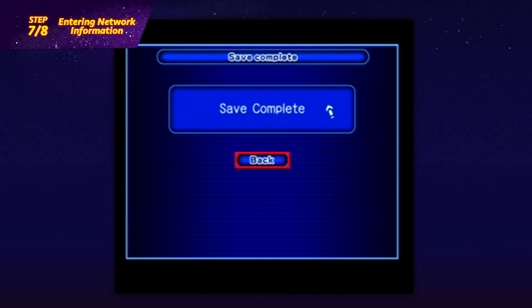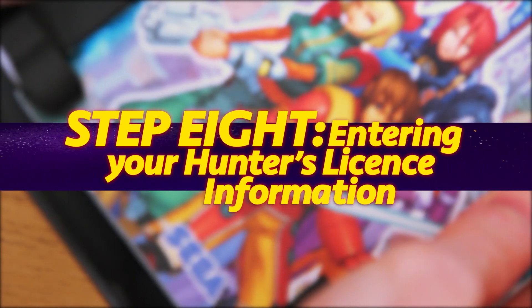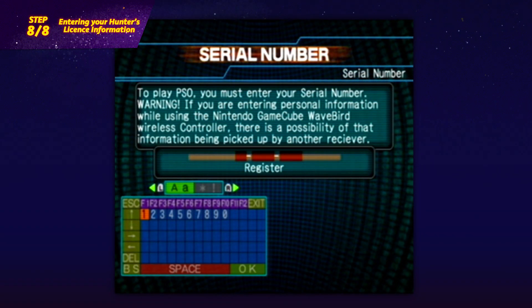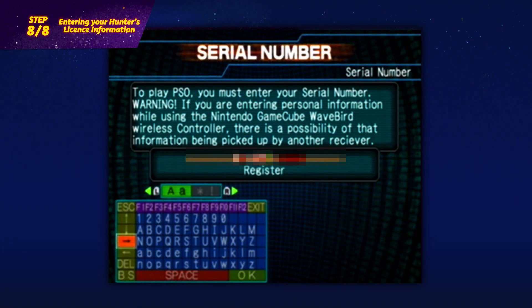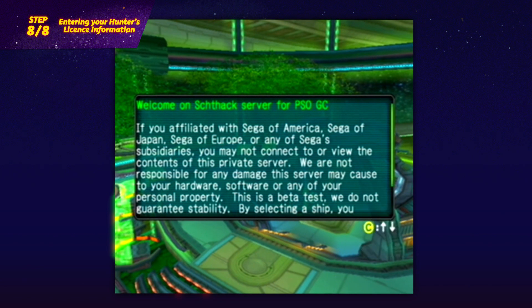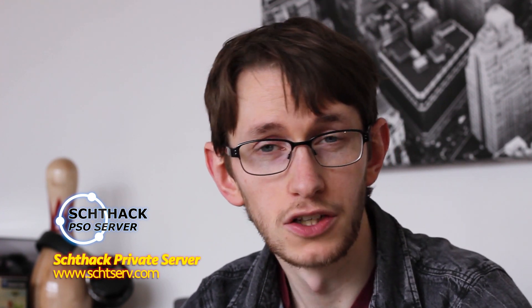Once you've saved all these settings, return to the title screen. Choose Online from the main menu and select your character. Step 8: Entering your Hunter's License information. After your character has loaded, your Wii will connect online and ask for your Hunter's License information to join Shitserve. Grab the access key and serial code you wrote down before and enter them exactly. Once you've entered your Hunter's License numbers and your password to your Shitserve account, you'll be connected to the server. And there you have it — this connection shouldn't take more than a few seconds. As Shitserve is a private server running as a non-profit community, connection is completely free and legal. I hope you found this how-to guide helpful. If you have any issues connecting, contact the Shitserve forums or Discord page for more advice. Thanks for watching.